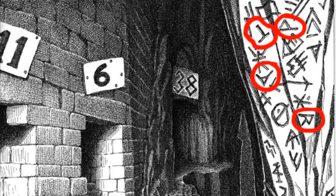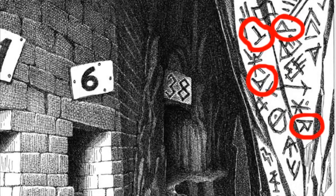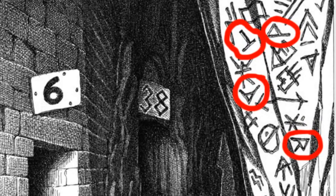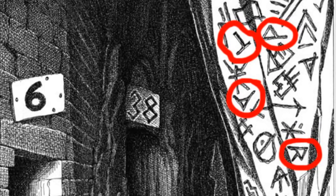Four letters have been written on the wall with the rest of the symbols: T, R, A, and P. Trap. This was first pointed out correctly by Death Wind.